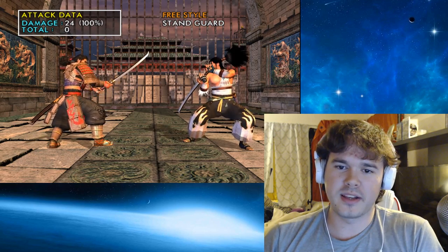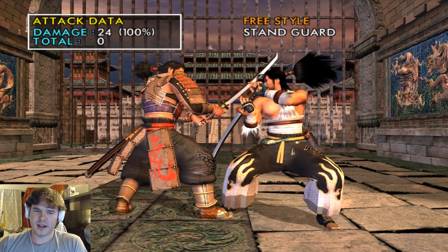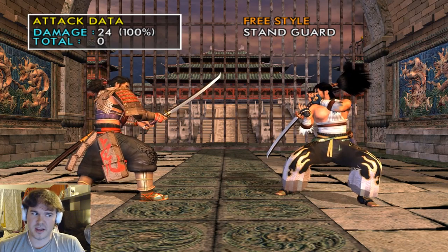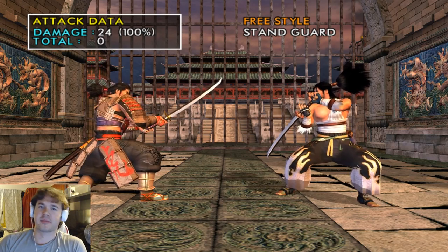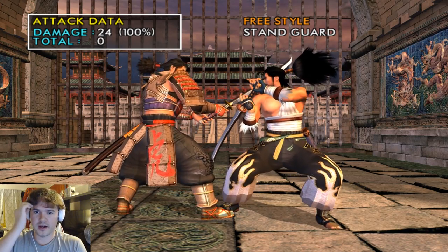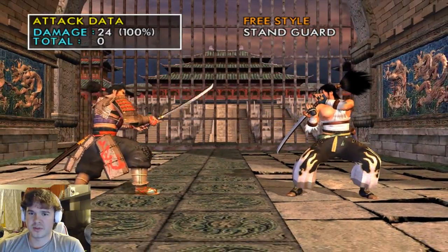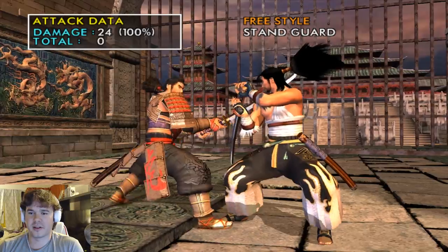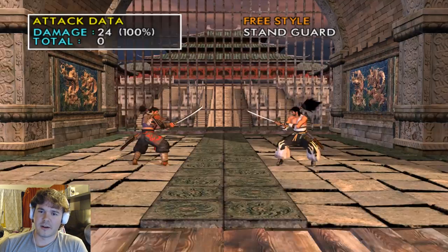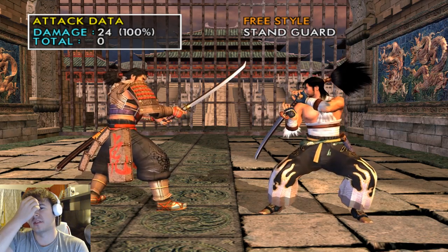There are a few things I want to go over before we start this video proper. I was going to start with Nightmare, but for Soul Calibur 2 demonstration purposes, Mitsurugi would be a lot better because Nightmare is a little too unique for the aspects of this game. Mitsurugi is actually one of the least-changed characters throughout the series. His general core idea is always intact, and there's never a giant overall haul or anything.